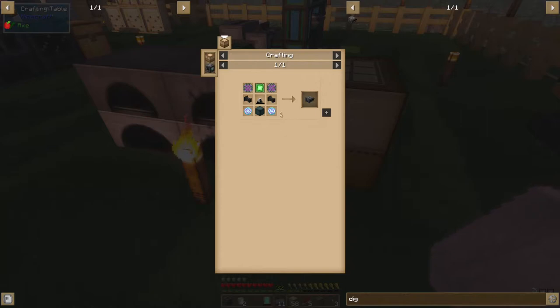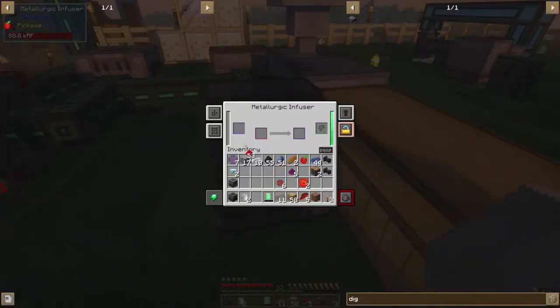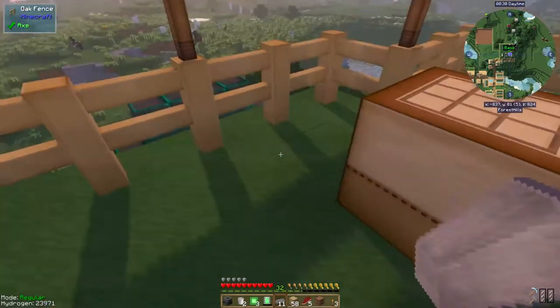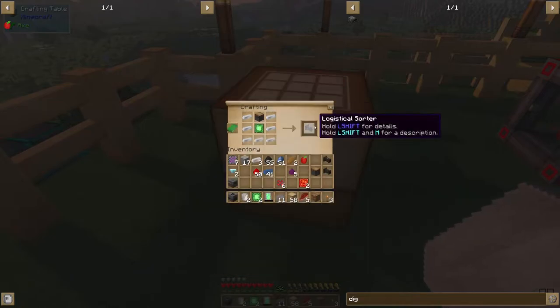I need three pieces of osmium and three pieces of redstone — that goes there, boom. And that goes there — boom. Hmm, I just made another one — that was dumb. What's this? Refined osmium ingot.